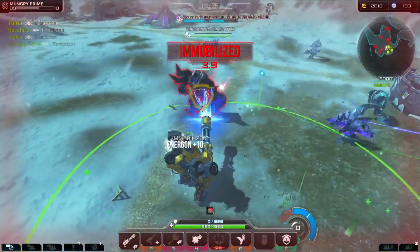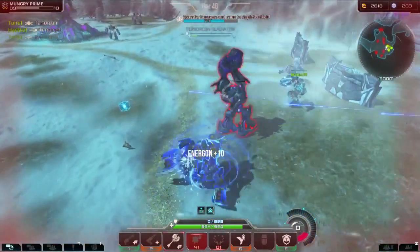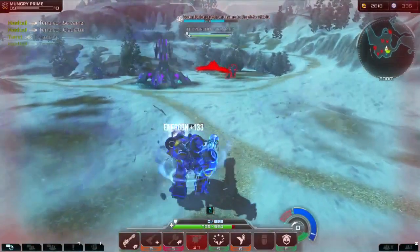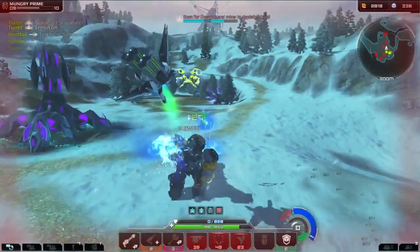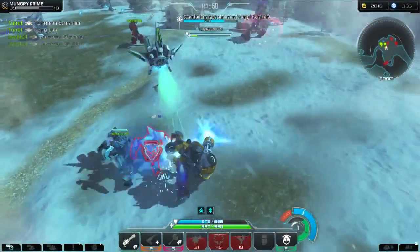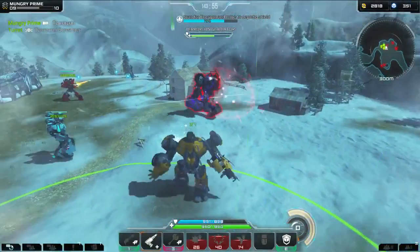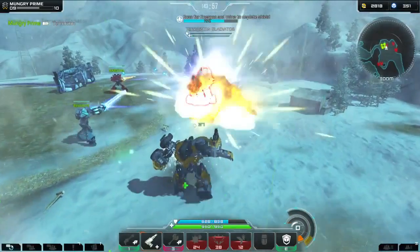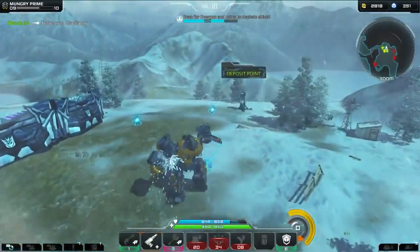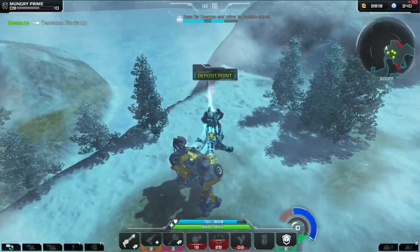Oh no, I got immobilized! Reduce his damage quick - bring out the axe. He's done. Fuel myself and run over here quick. I'm healing down. My grenade launcher - I haven't been using it so much. It's better for when they don't have shield because it's got the health symbol next to it. In this mode I feel like the S-tech is really important.